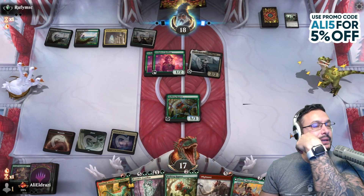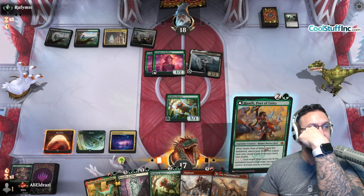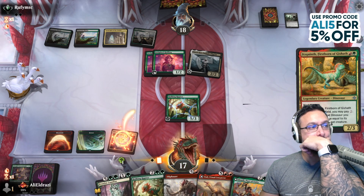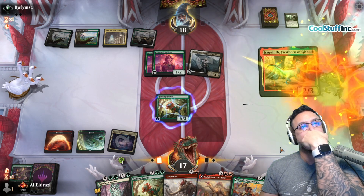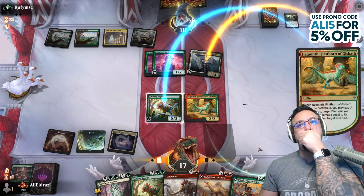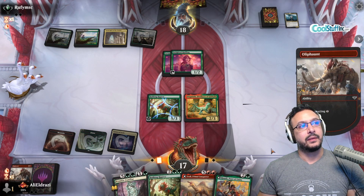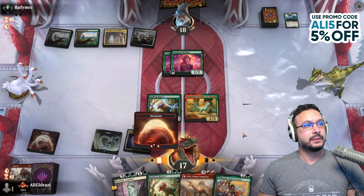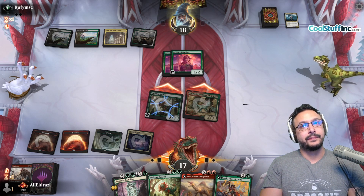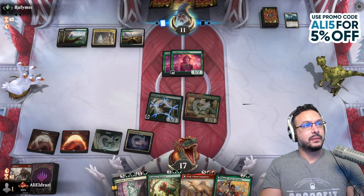There's a deathtouch — it can come in here. That's five mana. Alright, that worked out pretty well. That's a new one — deathtouch. My creatures are a little obnoxious here.